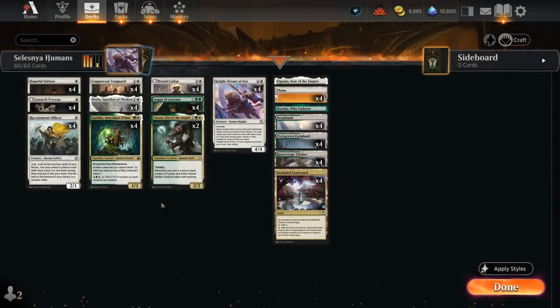Hello and welcome to another Standard Games video. Today we're taking a look at a green-white humans deck featuring cards not only from March of the Machine but also from Aftermath. The main reason to play green in what could otherwise be a mono-white deck is Augur of Autumn.